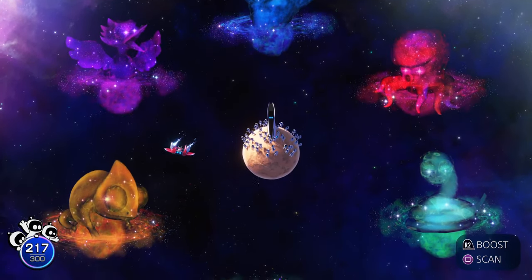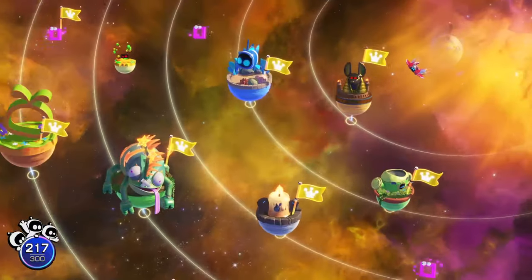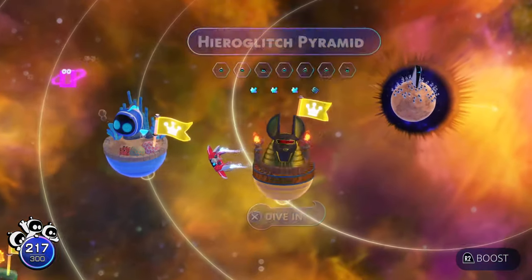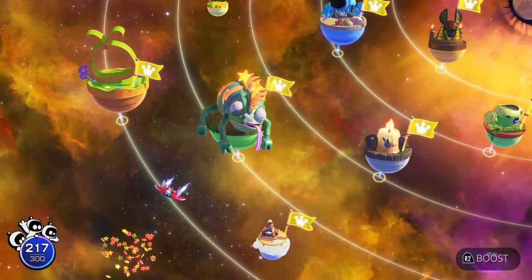What is up guys, Matt from Skullbusters and today we're on Astro Bot. It's going to be the trophy called the Pocket Dragon. Now what you have to do, you have to come to the Camo Cosmos, the Chameleon Nebula.